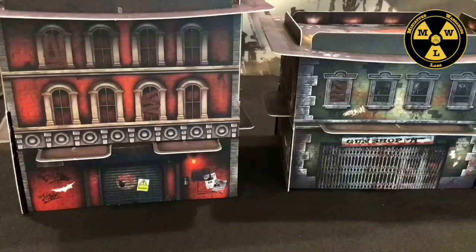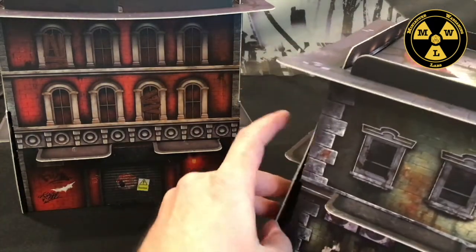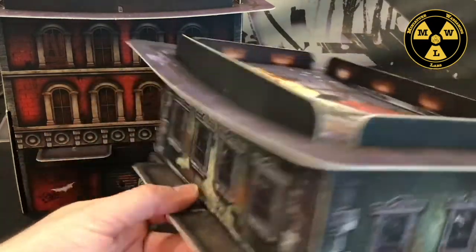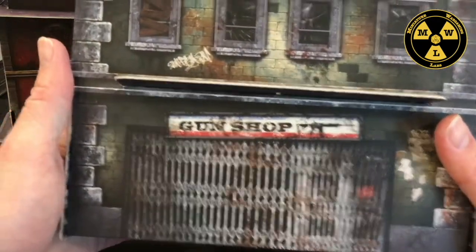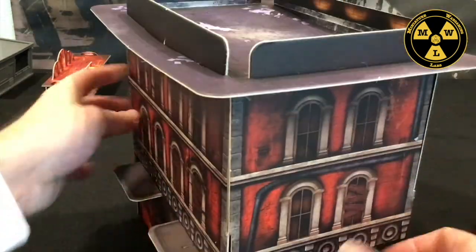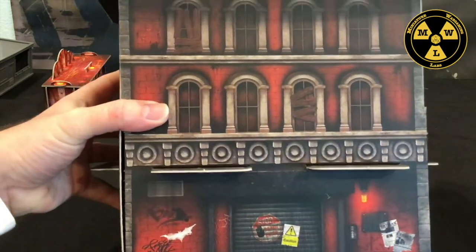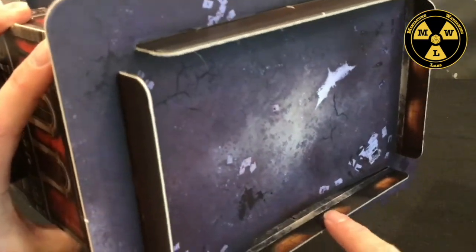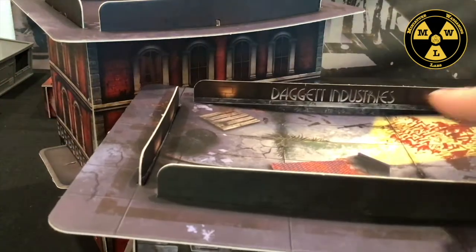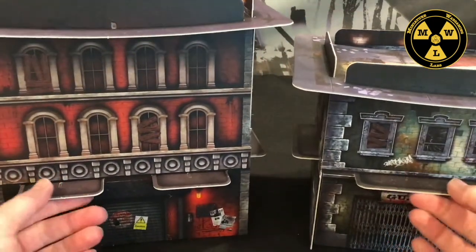Starting with the terrain in the 2nd Edition box, you get pop-out cardstock. You start with a gun shop, and you also get this rundown building — looks like a boarding house or warehouse, given the rolling gate. They're also reversible; you can get an Art Deco 1920s style building on the other side — Daggett Industries. So you can either get two small buildings or one large fancy building.